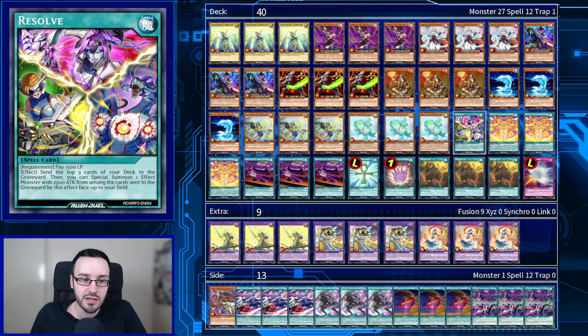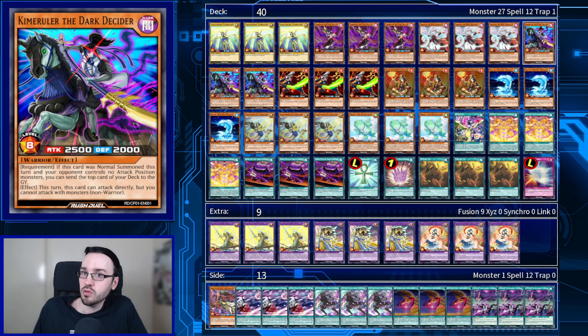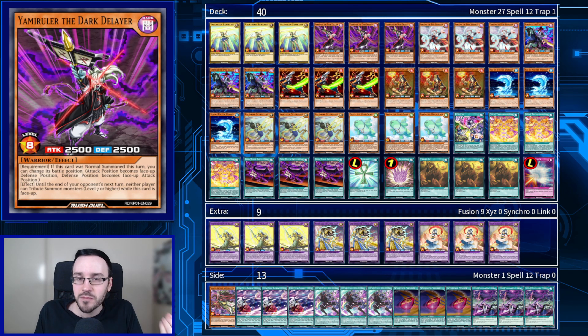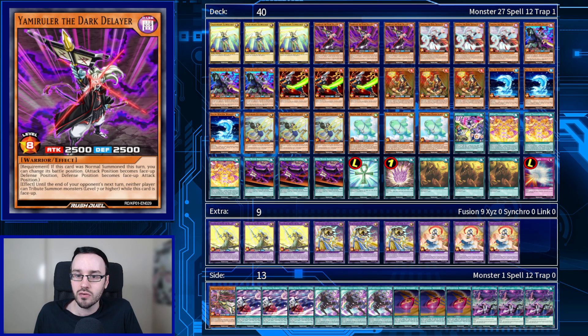The final new card is Resolve. We pay 1,500 life points, send the top three cards of the deck to the graveyard, then special summon one effect monster with 2,500 attack from among those cards face-up to the field. The 1,500 life points does kind of suck, but if we hit any of our 2,500 guys — and we're running nine — we can just get a 2,500 for free. This isn't the most competitive version of the deck, but we tried to build it more fun and true to Gakuto style. Let's fire on in and see what Alex has got.